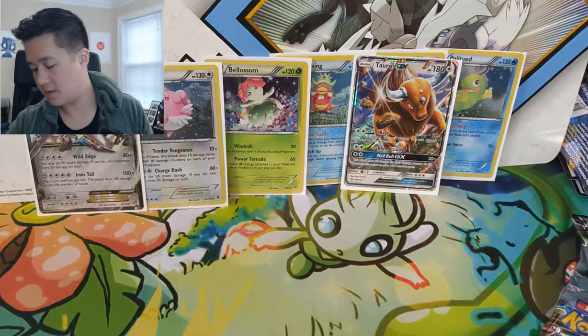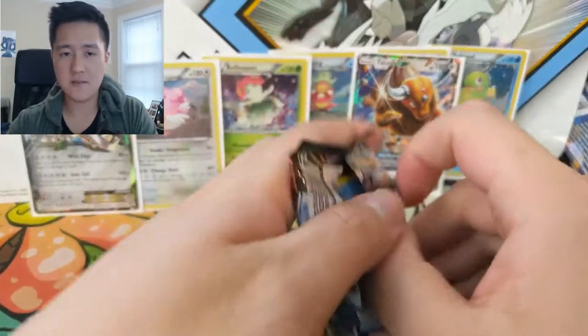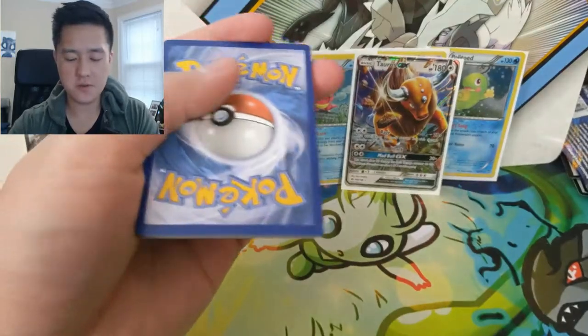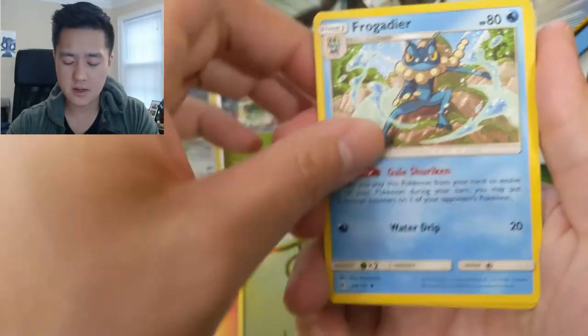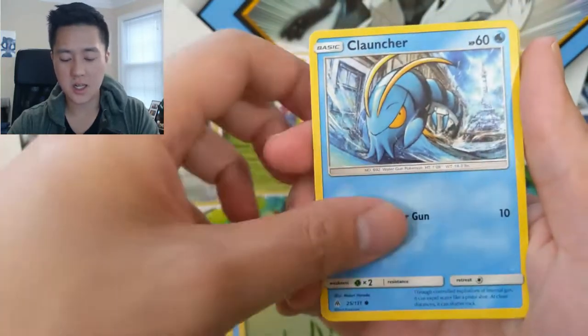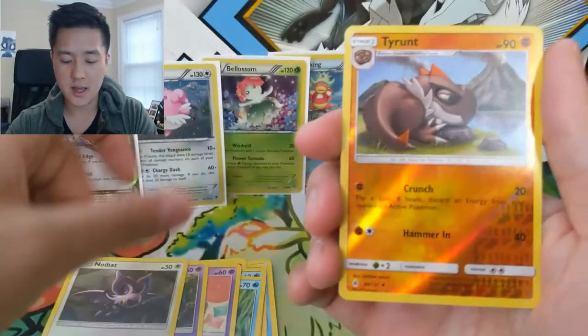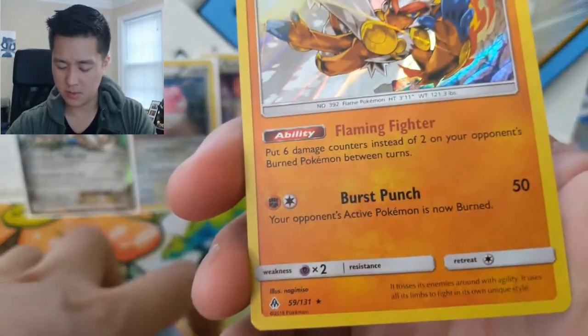Let's go with Forbidden Light — a set that was never that crazy, but I feel like we do get pretty good pulls from it. I'm always confused these days as to what side the code is actually on. We got Fire Energy, Frogadier, Surskit, some Dhelmise — that's just so weird — Clauncher, Froakie, Espurr, Honedge, Rando Sword, Noibat, a Tyrantrum — that's a pretty cute little dinosaur — and then an Infernape with Hollow Burst Punch. Points actually not burned.